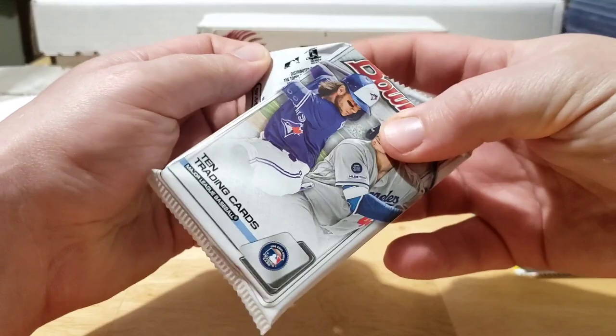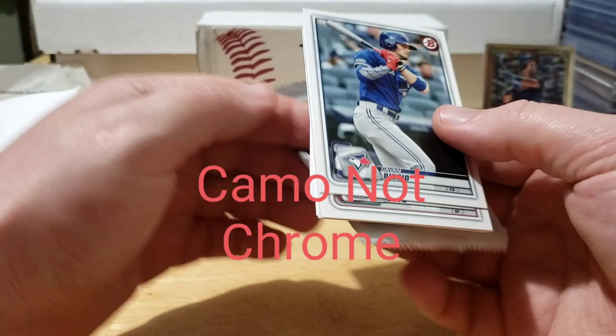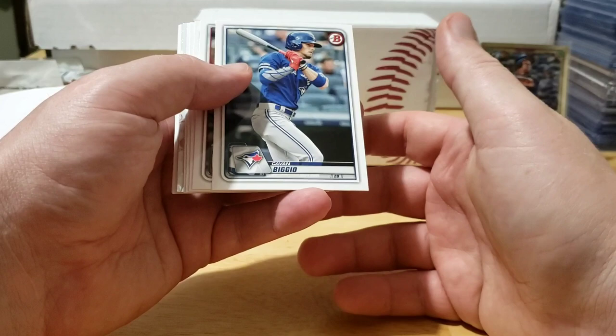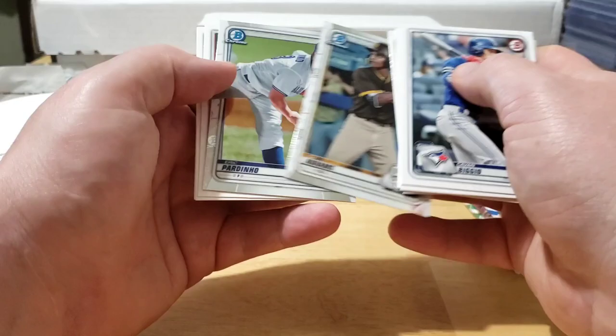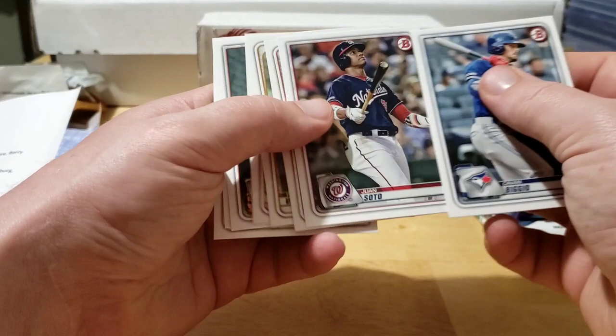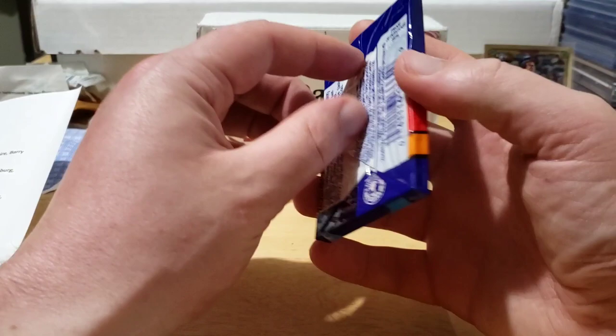Let's try 2020 Bowman. I've opened all the Bowman I have and still have yet to hit a Wander or Bobby Witt first Bowman paper - I hit both their chromes but not the paper first. We got Kevin Biggio, Juan Soto, Nolan Jones, Forrest Whitley, Luis Garcia, CJ Abrams, and Eric Pardinho for our two chromes, plus John Means, Vogelbach, and Bryce Harper. Still gotta keep searching for those paper firsts.